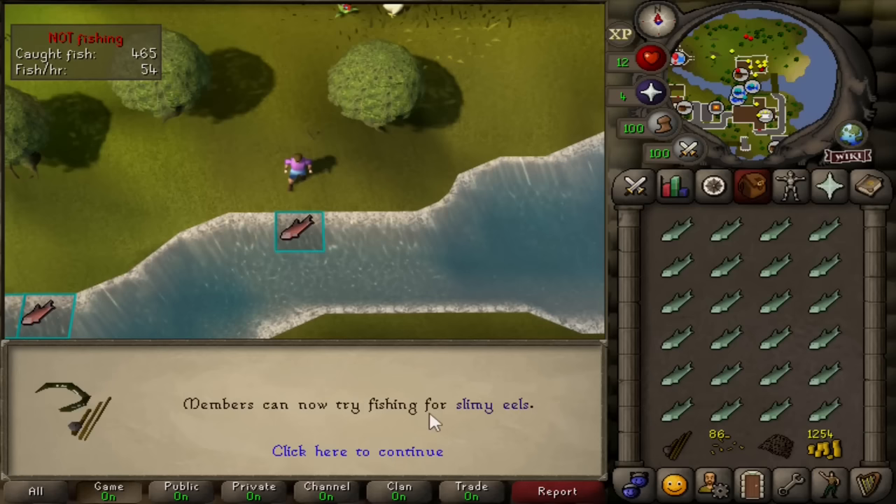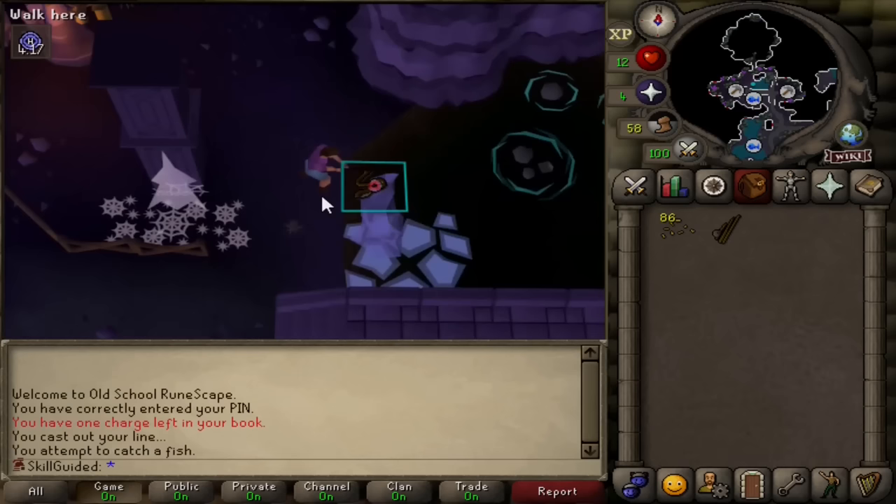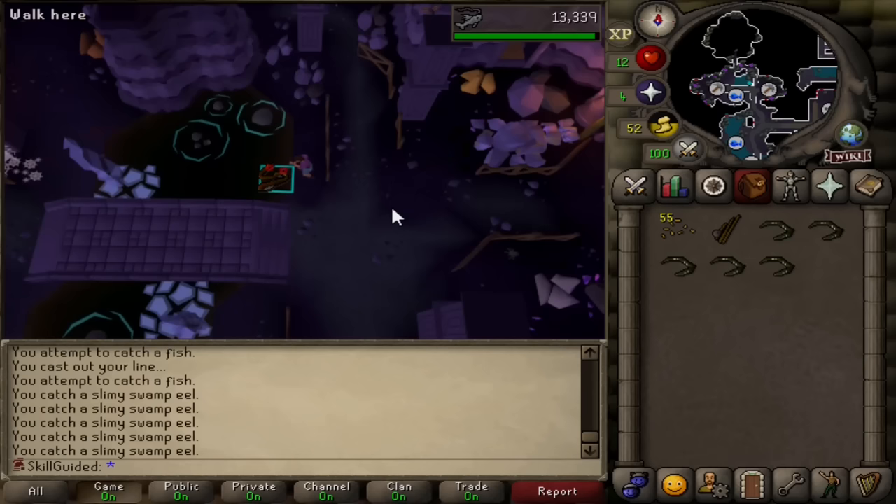I guess we better go do that - and you'll never guess where it takes me. Back in one of my favourite places, Camdozel, to catch raw slimy eels. This has been such a relaxing fishing session. We've been in and out of Camdozel a fair few times, we've been all over Gielinor. We're coming up on our first level 30 skill - not where I thought this episode was going to go. But yeah, this arty cape is going to take some doing, we are barely scratching the surface. There's level 30 fishing!